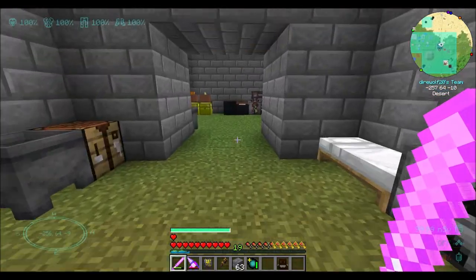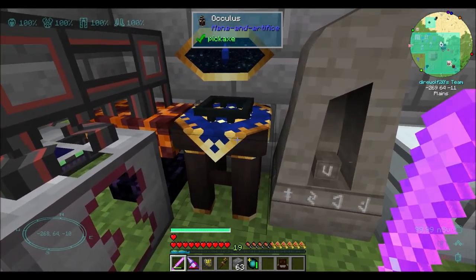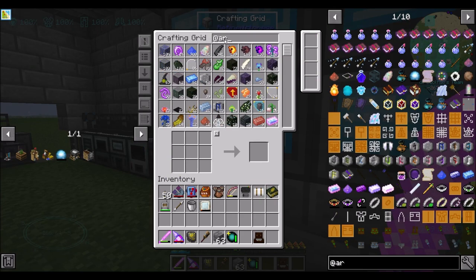Was Tree Capitator the first ever mod that did that mechanic? Oh, look at the Oculus - got a model update. How cool is that? That's awesome. The Oculus got a model update when we updated Mana and Artifice. That's cool. So let's get our gold leaf from nature's aura.